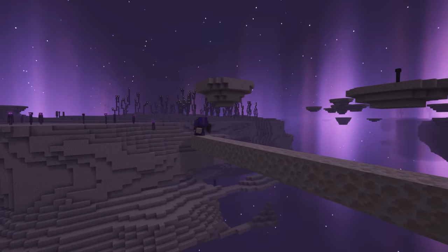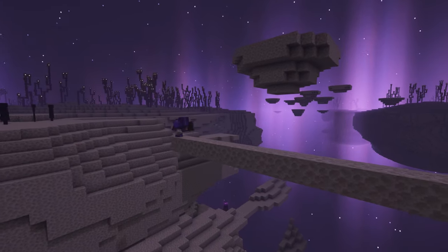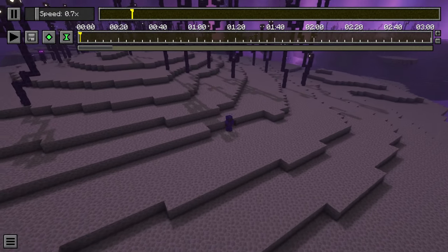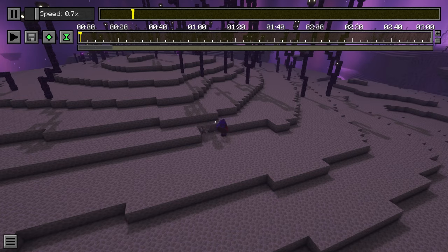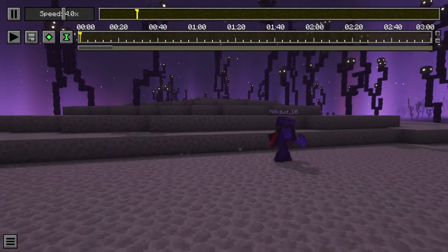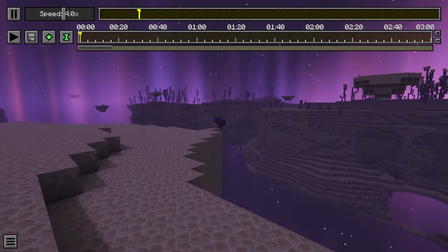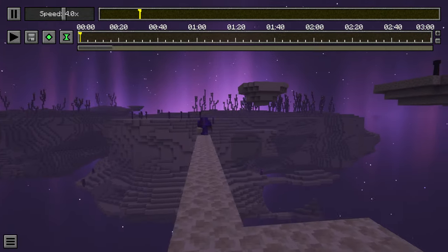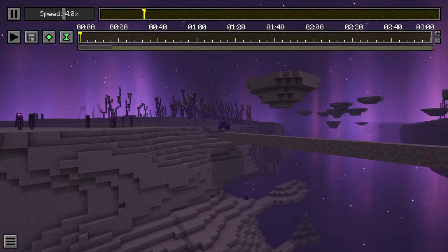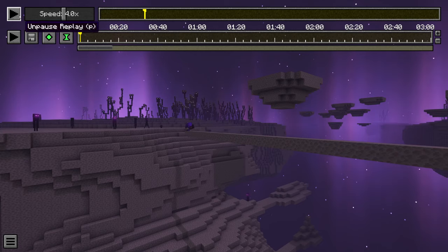Have you ever wondered how YouTubers get smooth camera paths like this one here? Well that would be through the use of the Replay Mod. This mod is super popular on servers such as Hermitcraft and Empires, where they actually use this to produce all their time lapses and things like that. This is the control panel for the mod, and as you can see I can change the speed of the actual video and on the bottom bar I can completely change how the time lapse works. If you want a full tutorial of this, Pixel Riffs has two videos on his channel showing you how to install and actually use the entire mod. It's a really simple mod to use but can be a little confusing at first if you don't know what all the buttons do.